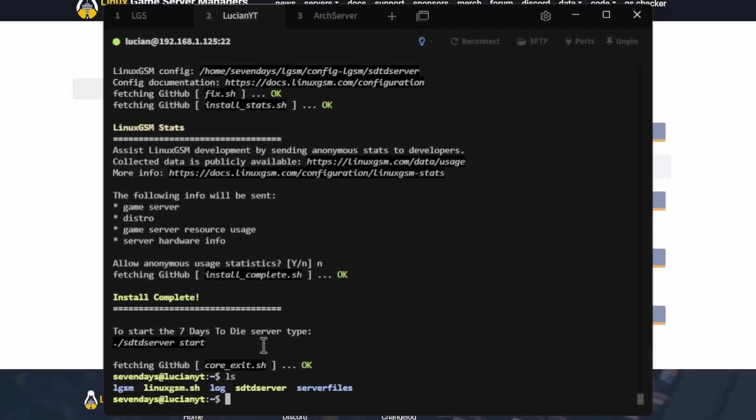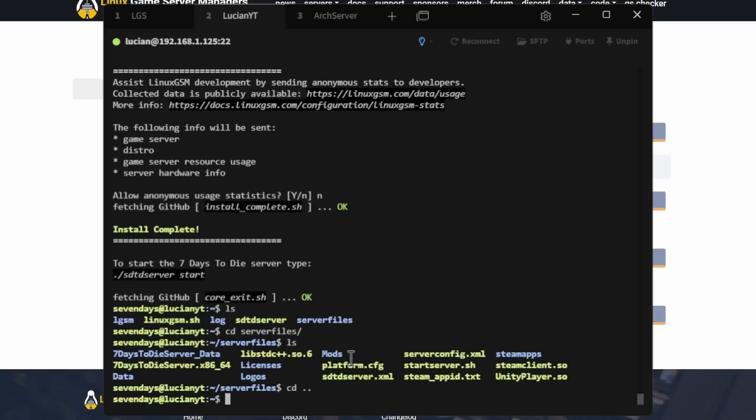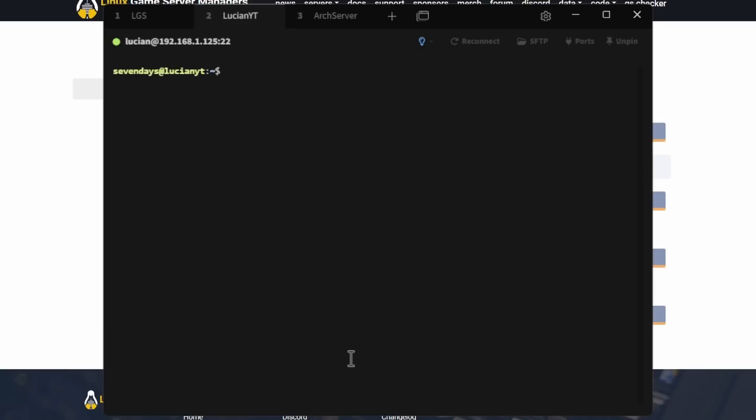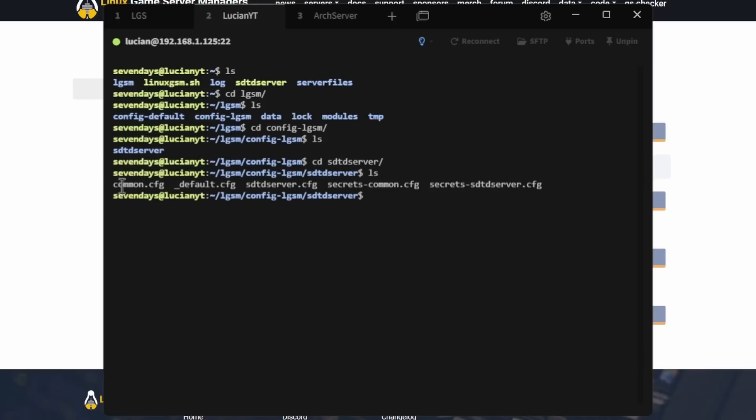That's done. If we do an ls you can see the files here, including our server files. Go back a directory with cd .. and clear the screen. Do ls again — you can see we now have an lgsm folder. We'll cd into lgsm, do ls, then cd into config-lgsm, ls again, and then cd into the sdtd-server folder and do ls one more time.